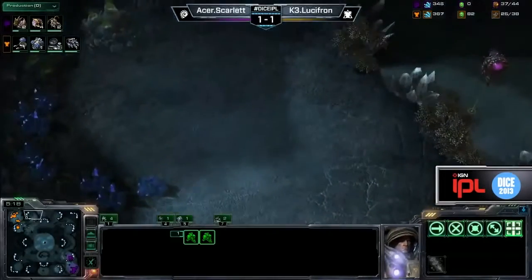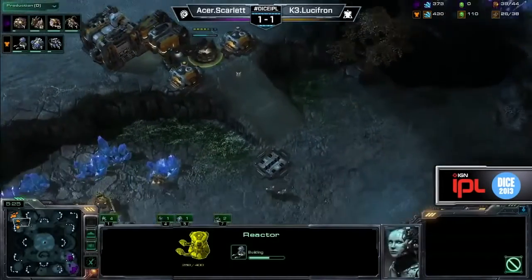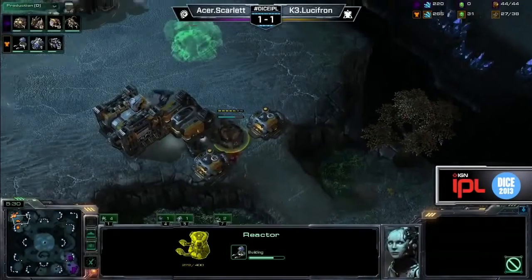The Zerglings are actually sneaking by going to the natural — they could kill off a couple of SCVs if Scarlet goes for it. But nope, they're going to go straight to the main. Unfortunately it is walled off, so they'll be killed off.